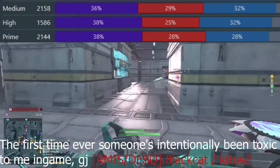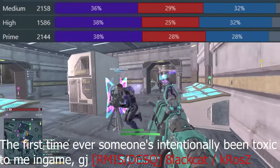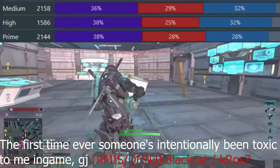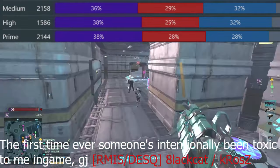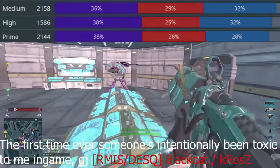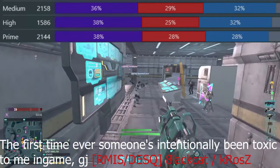Vanu is OP and in this video I am going to explain why. On high population and prime they've got a 38% win rate and on medium they've got a 36% win rate, so clearly there is something going on here. Let's go over some statistics to see if we can figure out in the numbers what's going on.